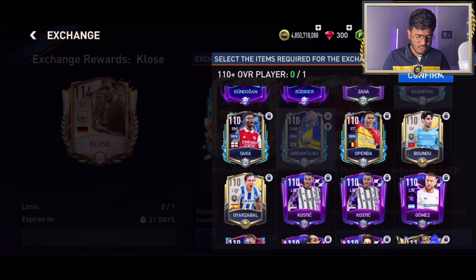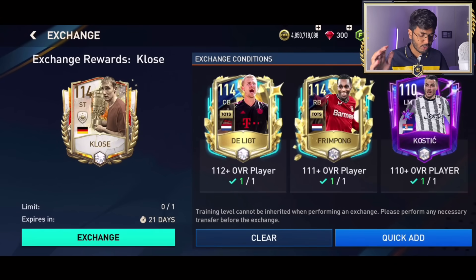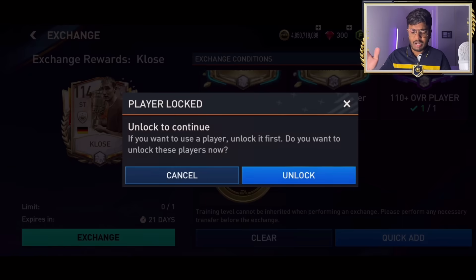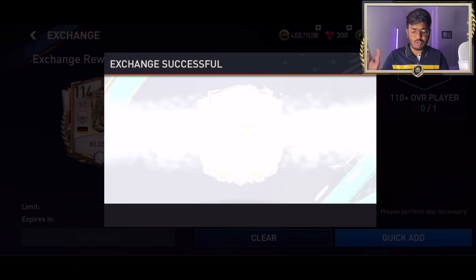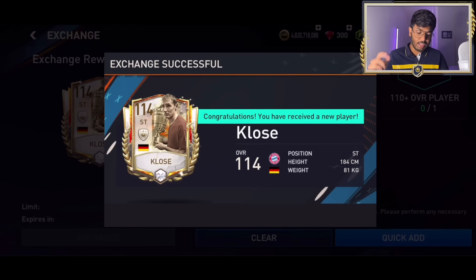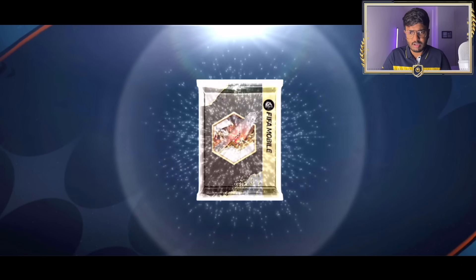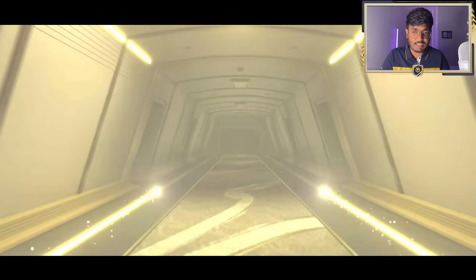This exchange is quite cheap - 120 plus overall, 111 plus overall, and 110 plus overall - and you need 20 million coins as well. I'm gonna exchange this and here we go, the first Trophy Titans pack is here. That's a 114 rated close A card, gonna give it a try because he looks good and the stats look good.